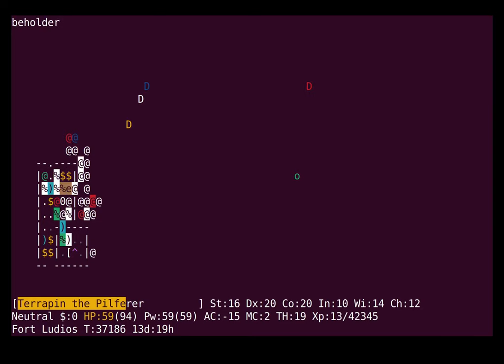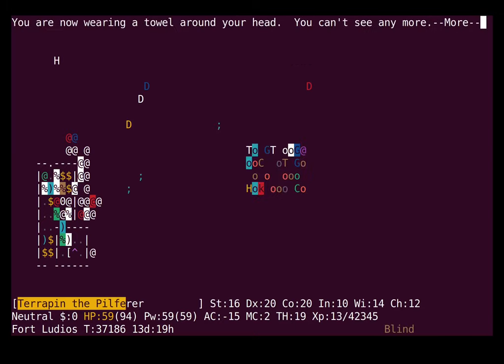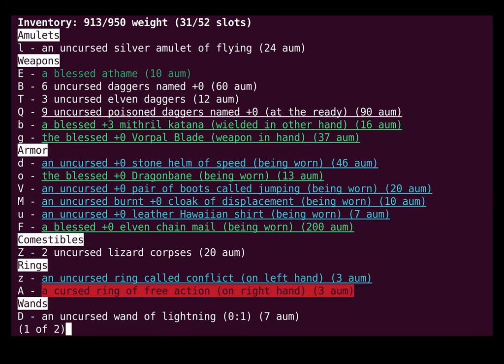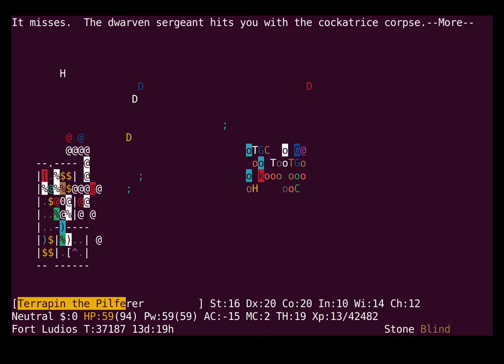This is the famed beholder. I'm blinding myself for sure. And you can see it's gone now. Currently I don't have my warning ring on so I can't see it, but it's there — very slow, so I doubt it'll move. That's not great.